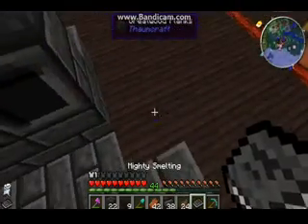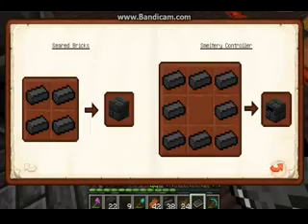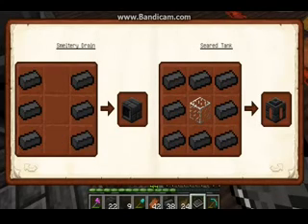Let me show you how to make one with my book. To make seared bricks, you make grout — which is sand, gravel, and clay — and then you bake that and it makes seared bricks. The smeltery controller is seared bricks all the way around like this. You also need at least one smeltery drain. You also need a seared tank — you can put lava in it to fuel the thing, otherwise it won't get fuel.